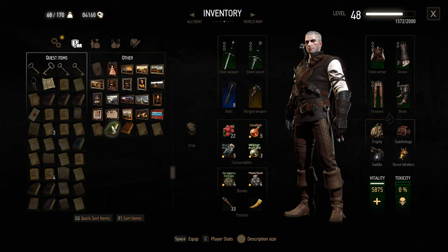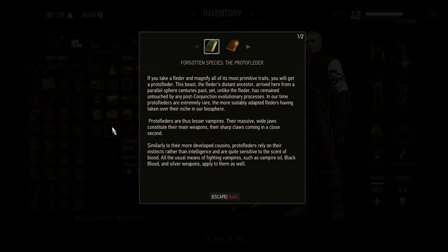The books we bought: Forgotten Species — the Proto-Fletter. If you take a Fletter and magnify all of its most primitive traits, you will get a Proto-Fletter. This beast, the Fletter's distant ancestor, arrived here from a parallel sphere centuries past. Yet unlike the Fletter, has remained untouched by any post-conjunction evolutionary processes. Proto-Fletters are extremely rare. Their massive wide jaws constitute their main weapons, their sharp claws coming in a close second. Proto-Fletters rely on instincts rather than intelligence and are quite sensitive to the scent of blood. All the usual means of fighting vampires — vampire oil, black blood, and silver weapons — apply to them as well. This is a good book to have brushed up on, especially because we seem to be dealing with vampires in the main story.